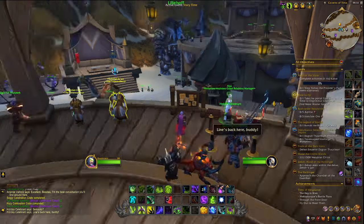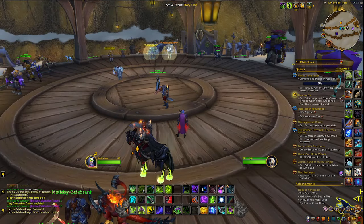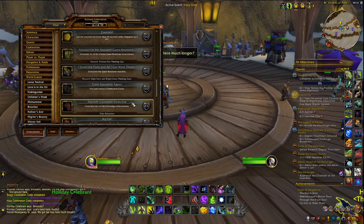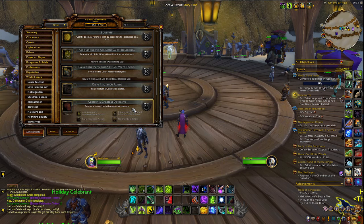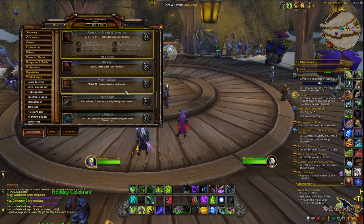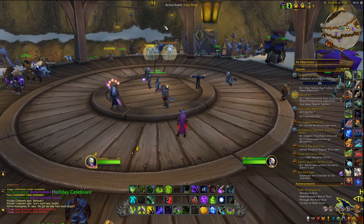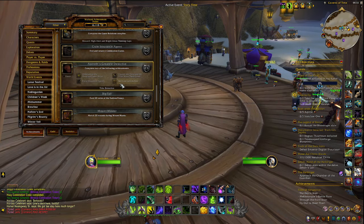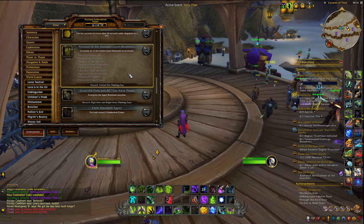That is basically it — there are no more quests for now, so that's all the chests you can get at this point. More will unlock later on. Remember, you are tasked with finding six Celebration Crates in total. The main reason to do this is for Bronze Celebration Tokens, and of course it teaches you everything you need to know and enables you to start the Guest Relations storyline. That's it from me — bye!